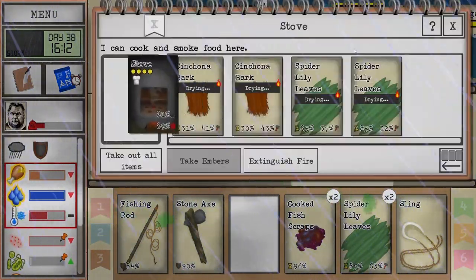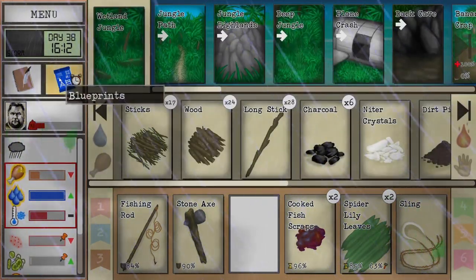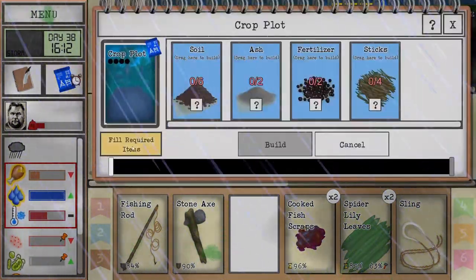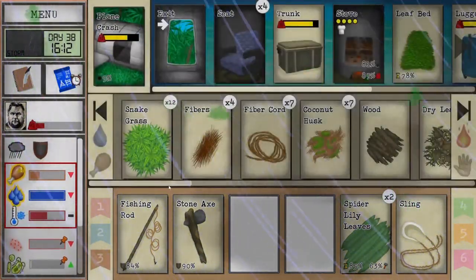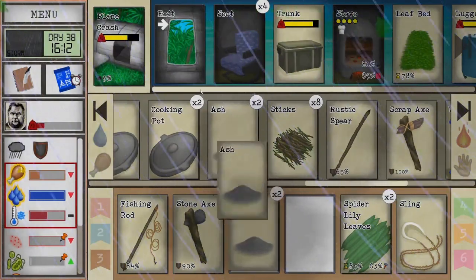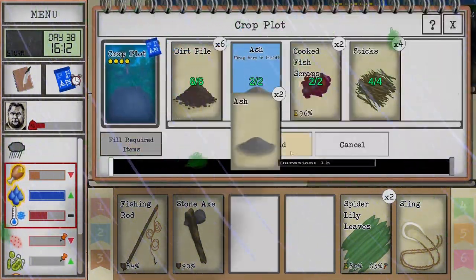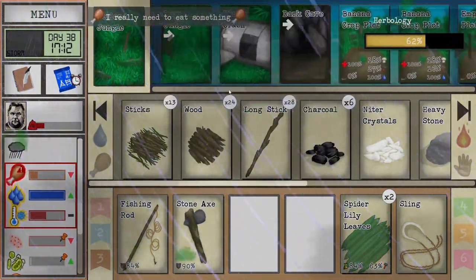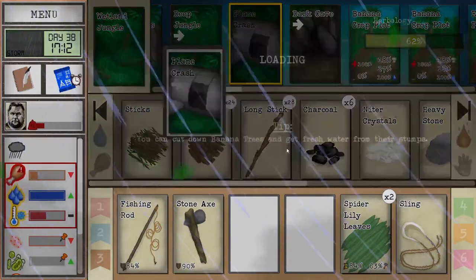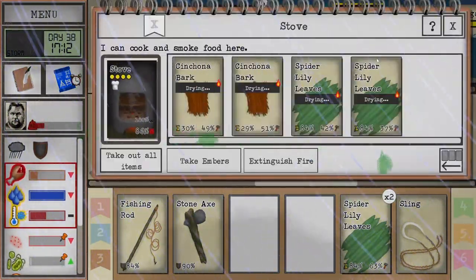So we're going to keep those two. Although I say that, I really do want to plant two of them. Ashes. Those can get the water and then we'll plant. It's already night anyway. Our stove is nice and full.